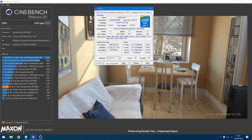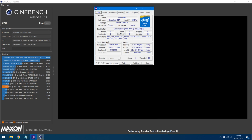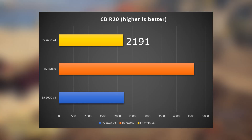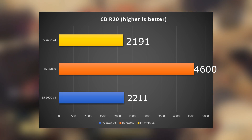I checked the temperature and updated the drivers but nothing helped. This CPU got stuck at 1.8 GHz and I still don't know why — this happened only with Cinebench R20. The score is 2191, which is really bad for such a CPU. The Ryzen 7 got 4600 and the 2620v3 got 2211.